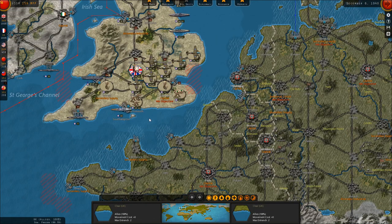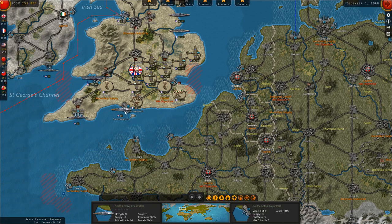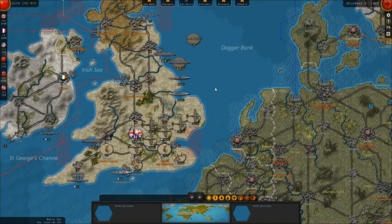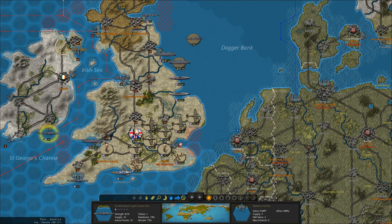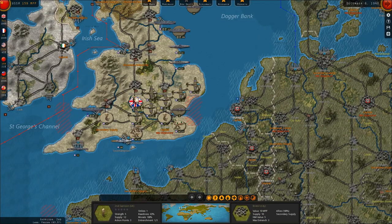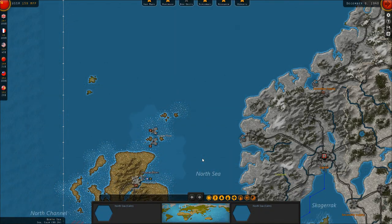We'll do some recon with our cruisers off the coast of Brest — no sign of landing forces. Same off Le Havre with our cruisers moving out of Southampton. Amsterdam detected nothing, nothing off the coast of Bremen either. So far it looks like the Germans are not planning a winter invasion of England. Our fleet is more or less all at full strength. We'll move the Southampton light cruiser into the Port of London to repair, and our new destroyer in Liverpool will repair to full strength. We'll move the destroyer at Scapa Flow to Cromarty to repair next turn.